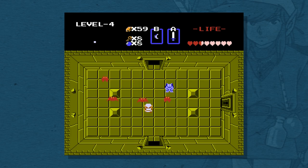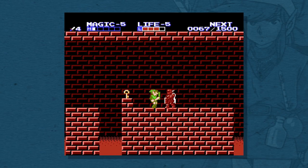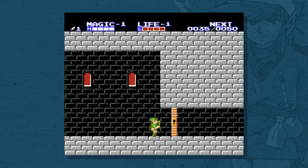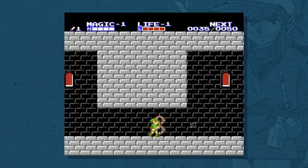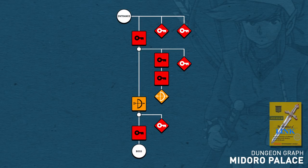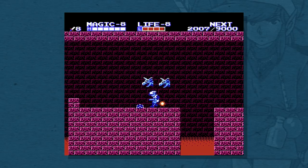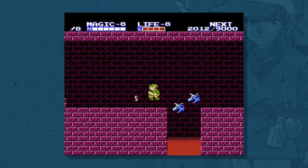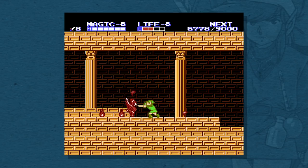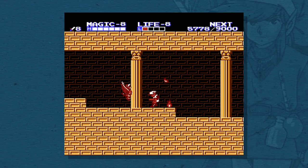Zelda 2 did try to fix a few issues from Zelda 1. Each dungeon now has the right number of keys and locks, which means dungeons are now self-contained sections with no intention for you to carry keys from one dungeon to the next. I could even make graphs for these dungeons if I wanted to, and they'd almost look like normal Zelda dungeons. Zelda 1, on the other hand, is like, what is going on? But you can still use keys in different dungeons, so if you start sequence breaking you could potentially screw things up. Either way, it's still a half step towards the proper solution.